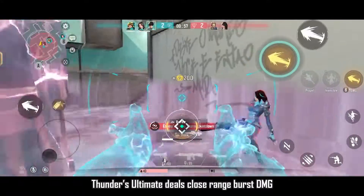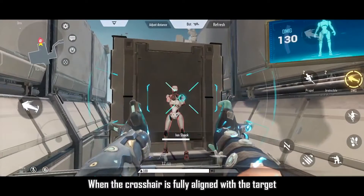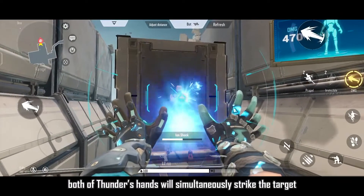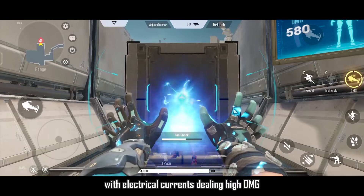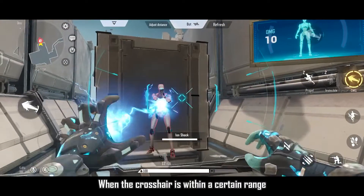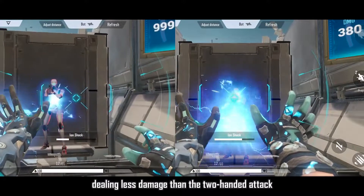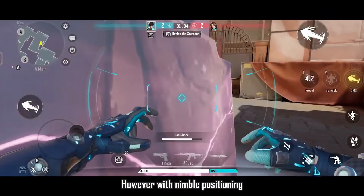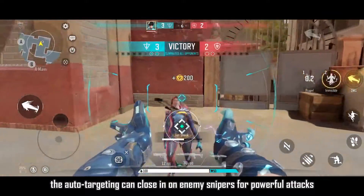Thunder's Ultimate deals close range burst DMG and has a certain degree of auto-targeting. When the crosshair is fully aligned with the target, both of Thunder's hands will simultaneously strike the target with electrical currents, dealing high DMG. When the crosshair is within a certain range, only one hand will attack, dealing less damage than the two-handed attack. However, with nimble positioning, the auto-targeting can close in on enemy snipers for powerful attacks.